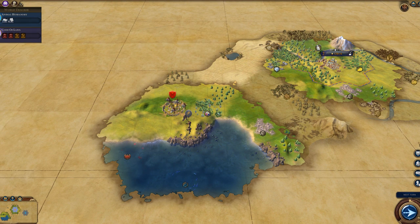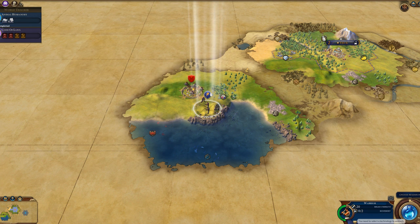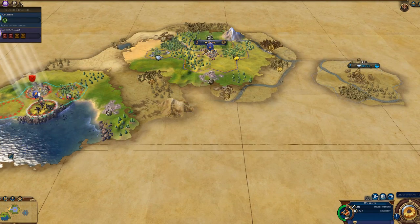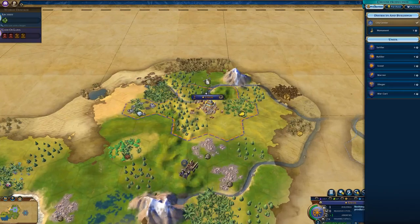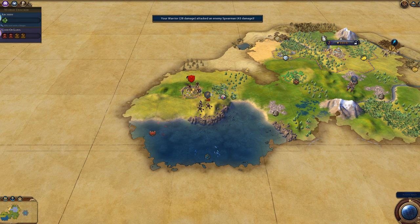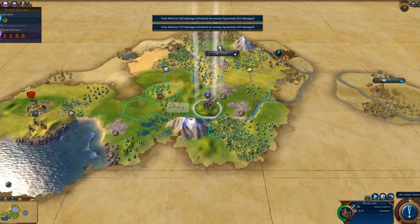I've found a barbarian scout and a barbarian encampment. The aim of the game is basically to find the other civilization and take it out. We're on immortal difficulty so they'll probably have more troops than us, but the war cart is quite a strong early unit. I'm just researching random things — it doesn't really matter. We've got our first war cart, so we're going to keep exploring.